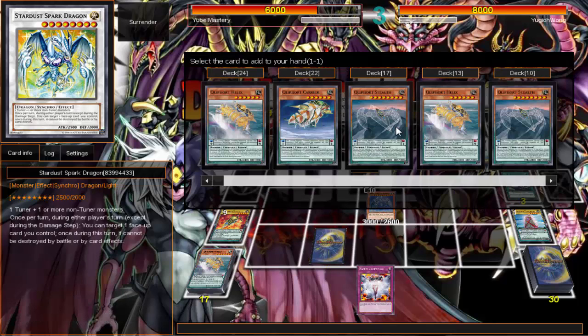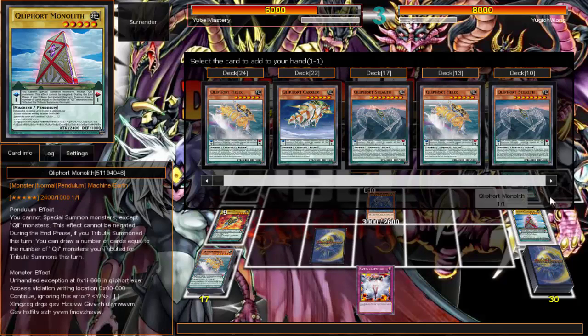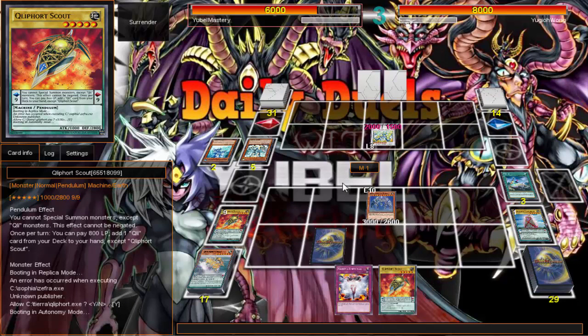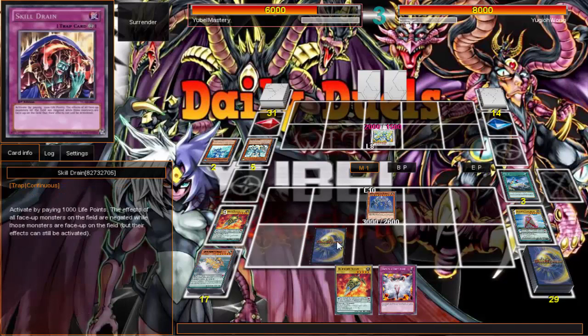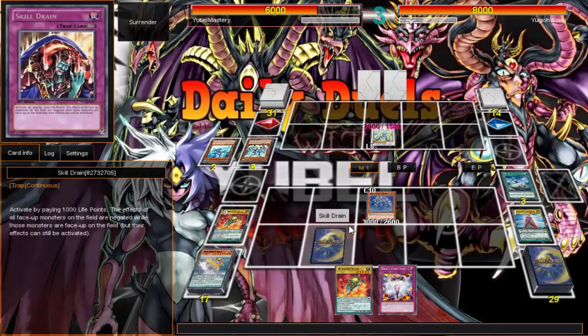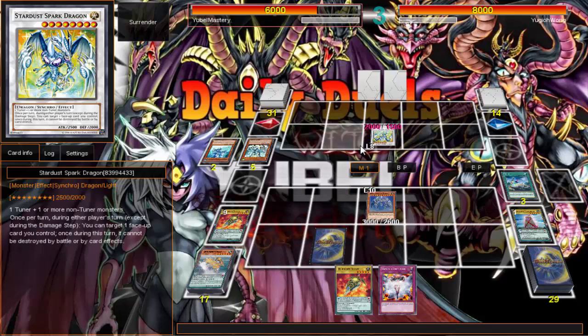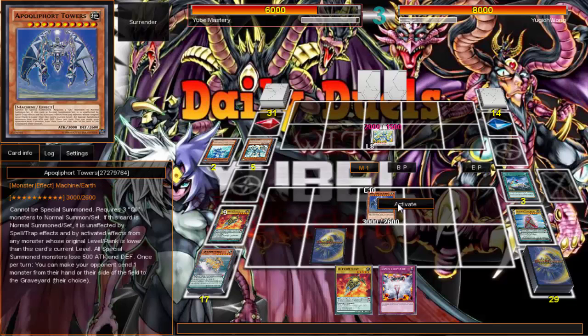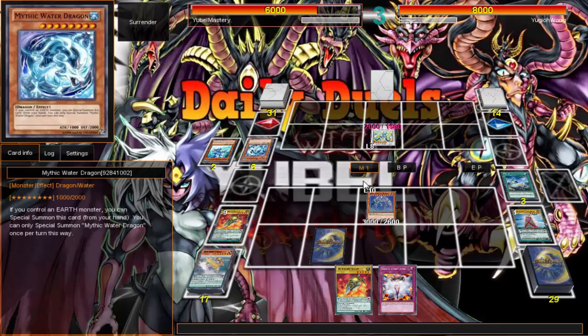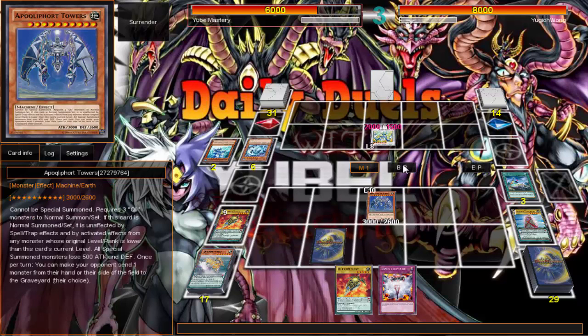I'll get another scout just in case things hit the fan. After that it's pretty much done. I got my two scouts and my one Monolith, so pretty much my other two Summoner's Arts are dead. I know he has another monster in his hand though. There's nothing I can do to that Spark Dragon — technically I could kill it with Skill Drain. I'll go ahead and activate Skill Drain when I declare my attack.